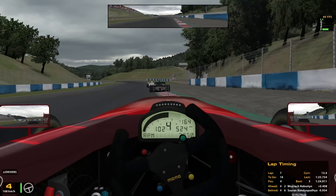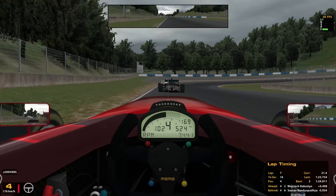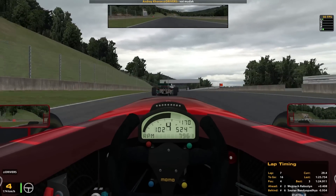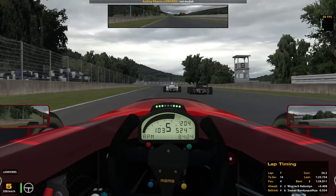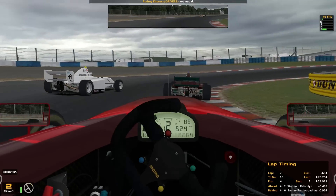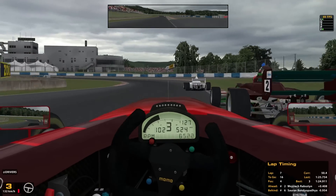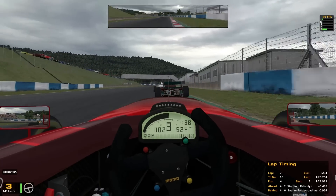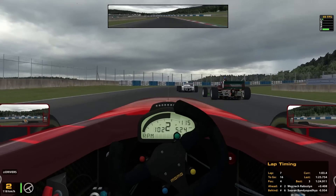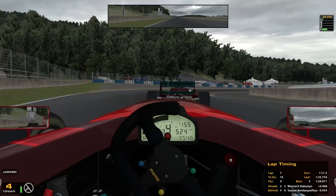Car number two is close enough to overtake the white car on that straight. I'm going to have to anticipate what they're doing - if they make a tiny mistake I need to take the advantage. There's a yellow flag - that's a back marker. The white car squeezed me a little while I was on the outside so I had to slam on the brakes slightly to avoid him. No contact was made, no damage.